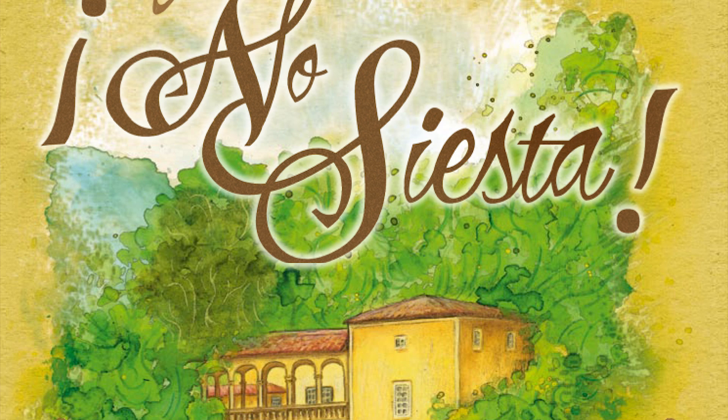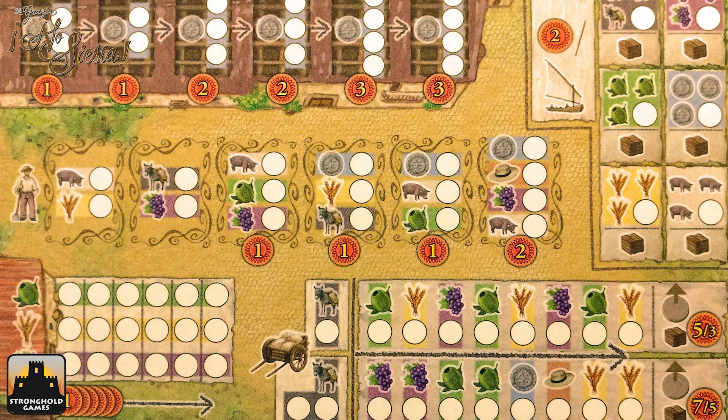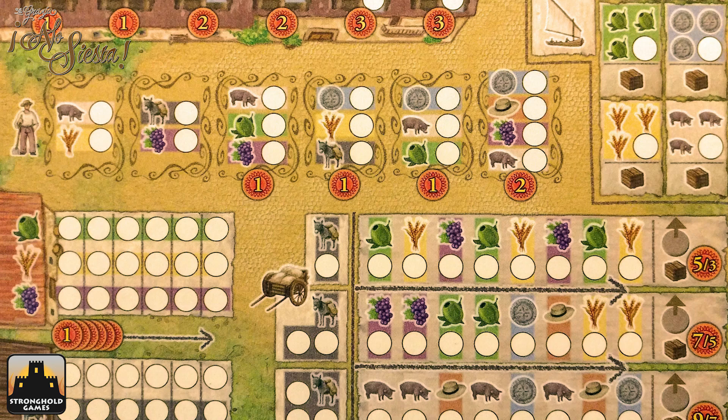This is a dice-driven game. We're basically chucking dice and filling out a really cool sheet that's double-sided, which is basically your player board. I know we have different opinions on the original La Graña, but I really liked it overall, and it takes one of the best elements of that — there's a dice-drafting phase — and this pretty much builds the whole game around that dice-drafting.